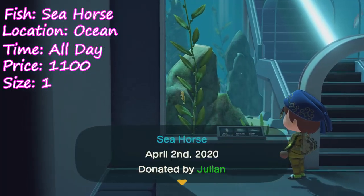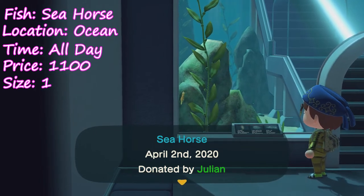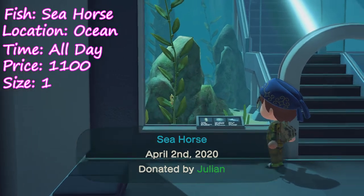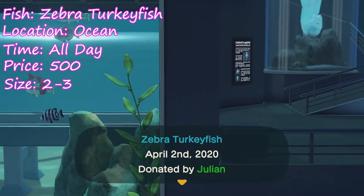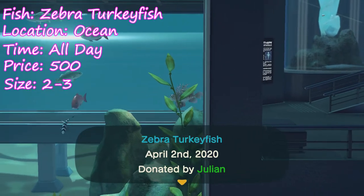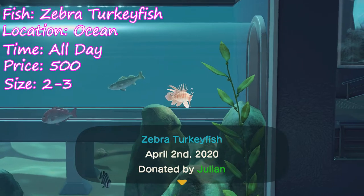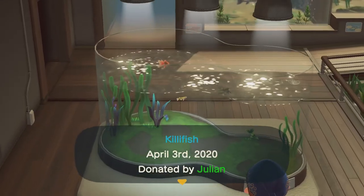Next up we have the seahorse — and they spawn in the sea, hence the name. They go for 1,100 bells and you can get them all day. Moving on, we have the zebra turkey fish — they spawn in the ocean and go for 500 bells, and you can nab them all day.